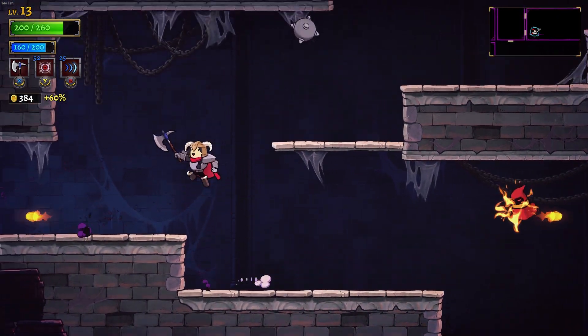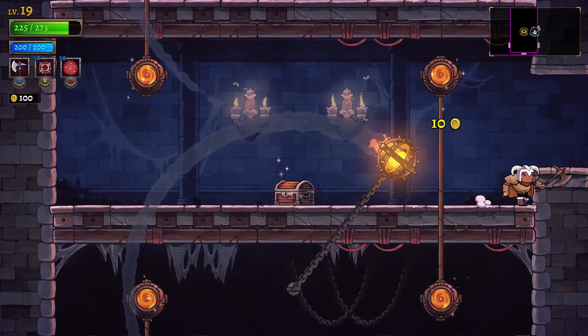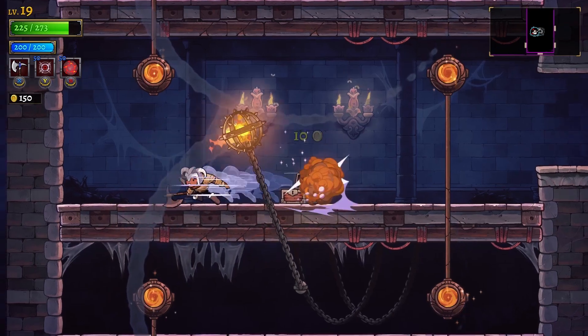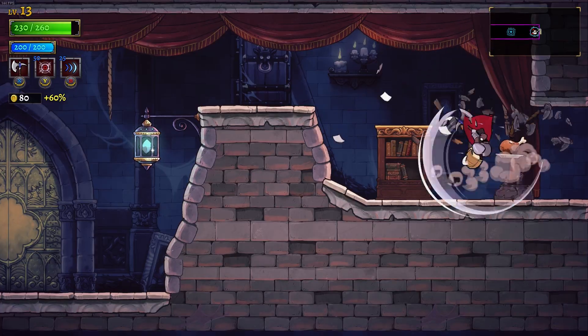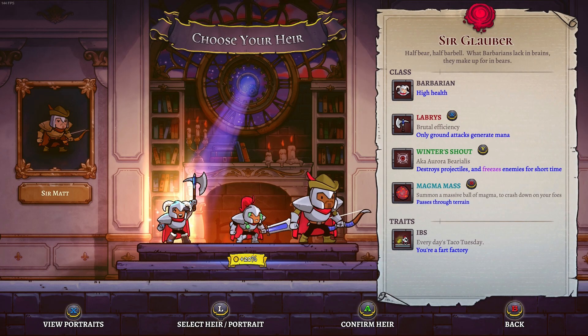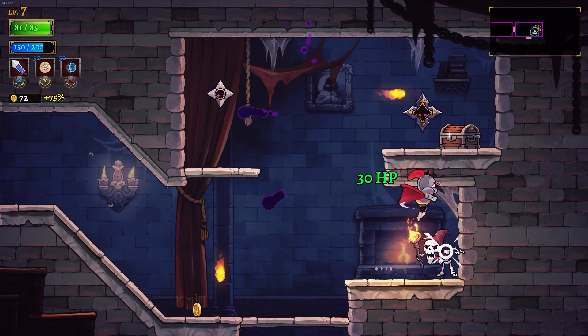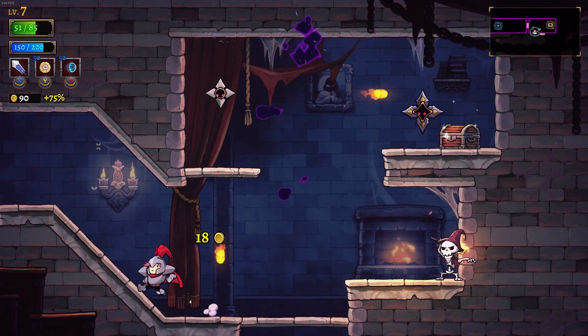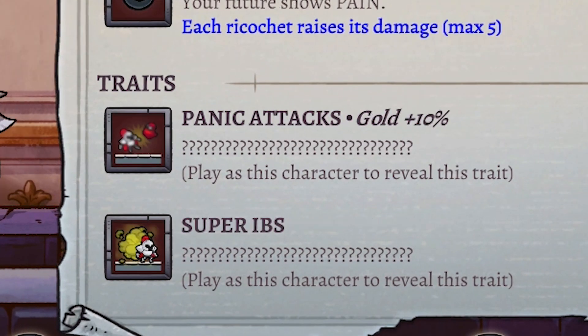On top of the persistent class abilities, every character has the chance to come with some unique traits. Some can be pretty harmless, like IBS which just causes you to fart every now and again. While others can be a little bit of a nuisance, like being colorblind or suffering from panic attacks, which means your screen gets blurry when you take a hit. While others can be quite detrimental, like not allowing you to heal off of meat because you're vegan, or simply being a pacifist, which means you can't attack. However, the cool thing here is that depending on how annoying the trait is, you'll receive a higher gold bonus upon picking up treasure.